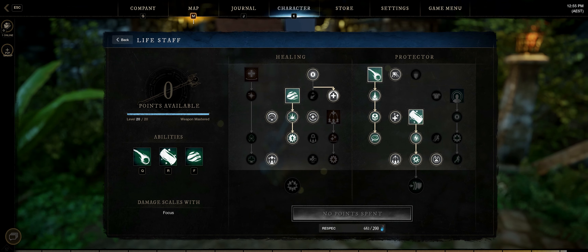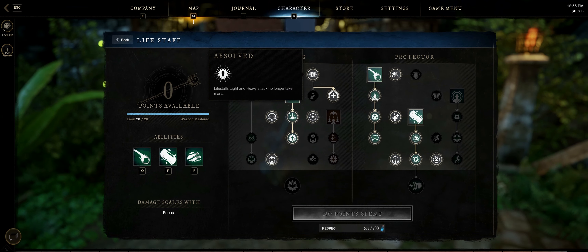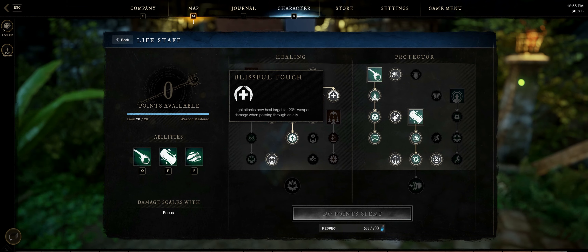I'll start with the left side of the skill tree. You definitely want to start with Absolved to make your light and heavy attacks cost no mana. Then you want to go with Blissful Touch to make your light attacks heal, so you want to be hitting your teammates a lot. It does an AoE so you can just shoot the ground at your teammates' feet and it'll heal one or multiple people.